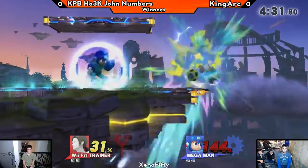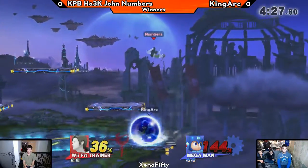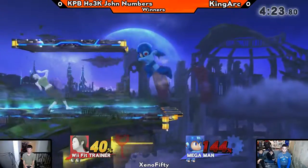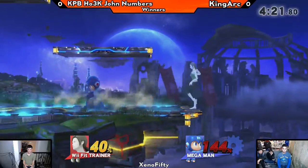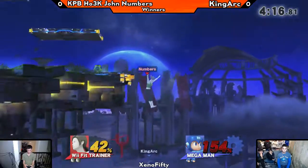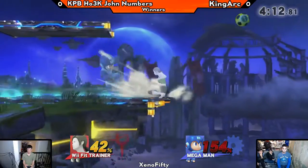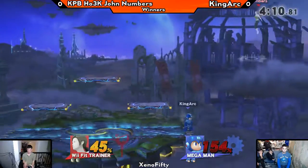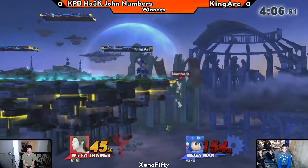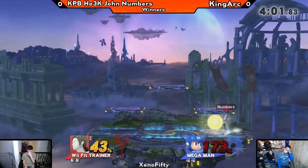What I do like seeing is that this is the second time Numbers has actually stolen the metal blade and used that to better set up his recovery. Earlier we saw shield pressure from Numbers with the metal blade into the back air — clearly he has some item prowess. He's going for the down air on the soccer ball, trying to either create a ledge trap or send a soccer ball off stage.